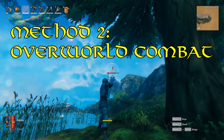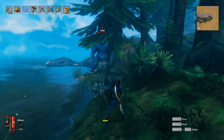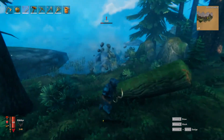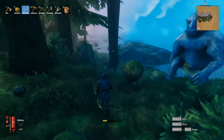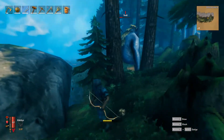The second method involves using ranged combat to fight against trolls you find in the overworld. As of right now, Valheim has two troll variants: one that uses a giant log as a club, and another that is free-handed and throws rocks at you. For both variants, your best chance involves ranged combat and keeping a greater distance between you and the troll.